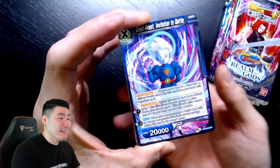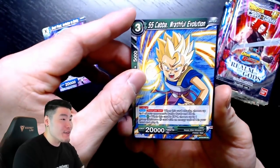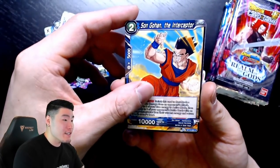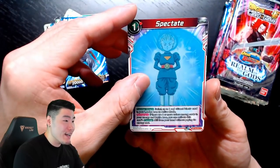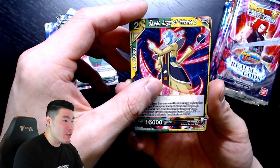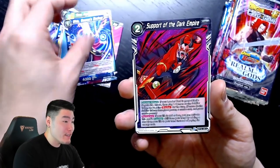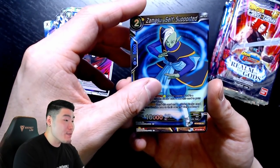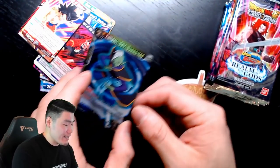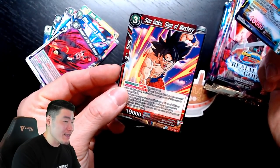Pack number one: starting here with Great Priest Invitation to Battle, Super Saiyan Cabba Wrathful Evolution, Champa Victory at All Costs — a leader card — Son Gohan Interceptor, Super Saiyan Trunks Spectate, the Great Nipples, Sawar Angel of Universe 2, Whis Beerus' Backup, Support of the Dark Empire, Zamasu Self-Supported, and a Son Goku Sign of Mastery. Nothing too exciting — we have a reverse holo Zamasu and also the Goku. First pack — we're just warming up.